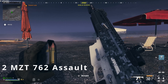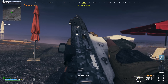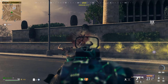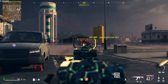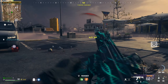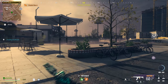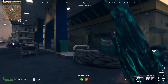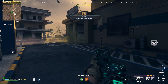Let's talk about number two — the MTZ-762 Assault Rifle. This thing is a force to be reckoned with in MW3 Zombies. It boasts a powerful punch and excellent accuracy. This rifle is a fan favorite for those who want to dominate the zombie horde with precision and stopping power. The MTZ-762 is renowned for its potent stopping power, making it a very reliable choice.